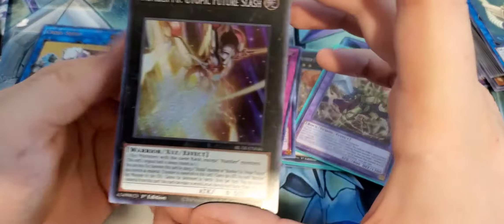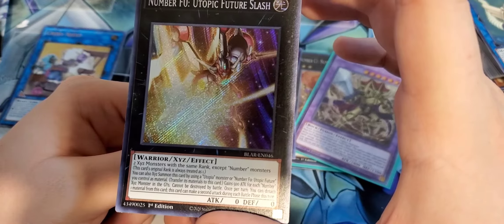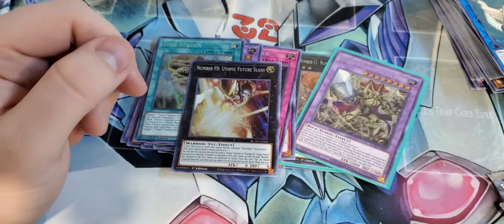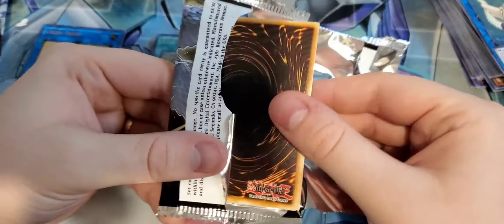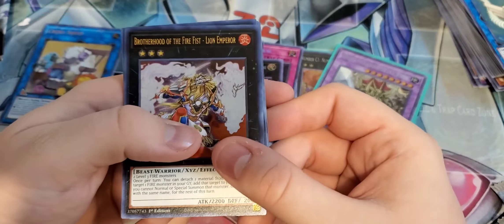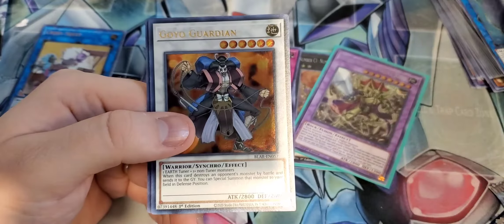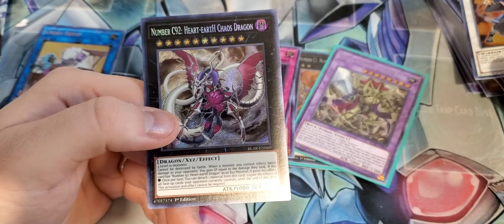Elemental Hero Neos Alias. Intruder Alarm Yellow Alert. Numeron Wall. Book of Moon and Dark Spell Regeneration. When an opponent's monster declares an attack, target one spell in your opponent's graveyard and set it to your field. You can banish this card from your graveyard and send one Monster Reborn from your hand or set on the field to the graveyard — special summon one Winged Dragon of Ra from your graveyard, ignoring summoning conditions. Then you can send one monster your opponent controls to the graveyard. This is a really cool card.